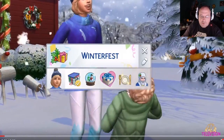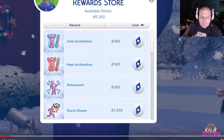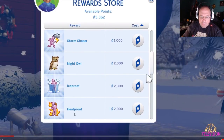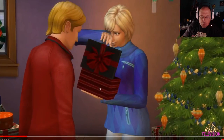We got Winterfest decorations. Let's take a look at these rewards: cold acclimation, heat, waterproof, storm chaser, night owl, iceproof, heat proof. Night owl might be like you don't need as much sleep — I think these are pretty obvious. Random presents over here.